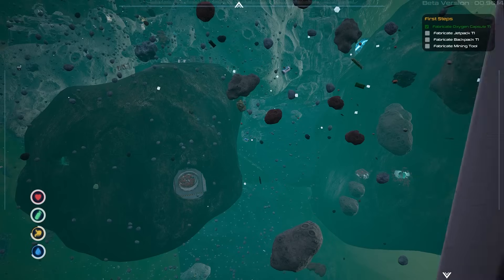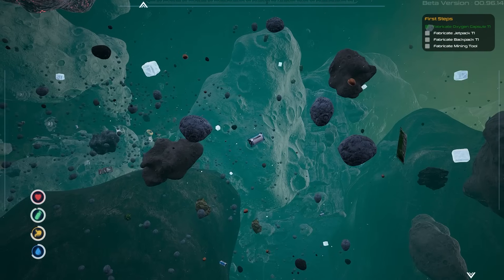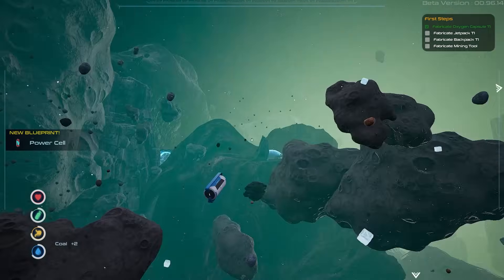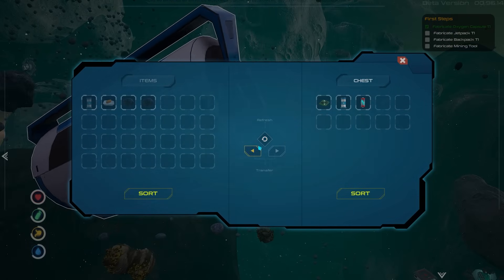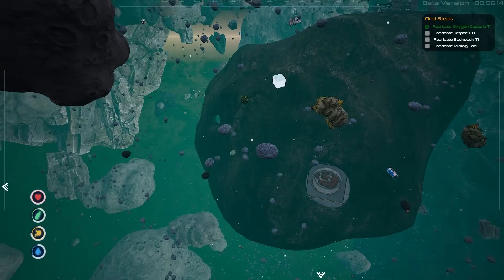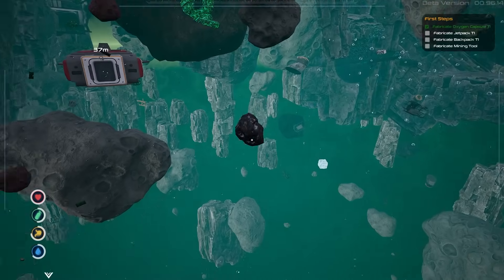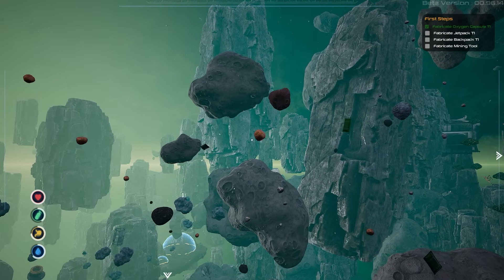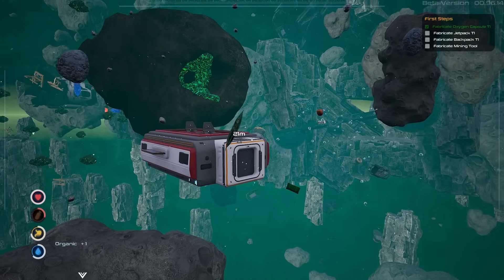We're going to drop all this stuff and go out to get more things. I'm looking for coal at this point — coal is a little bit farther out. Here's some coal, beautiful — now we can make a power cell. Got a decent amount of oxygen too. We're grabbing more copper, more iron, and some organic material. It's not like we have unlimited oxygen to go flying around.